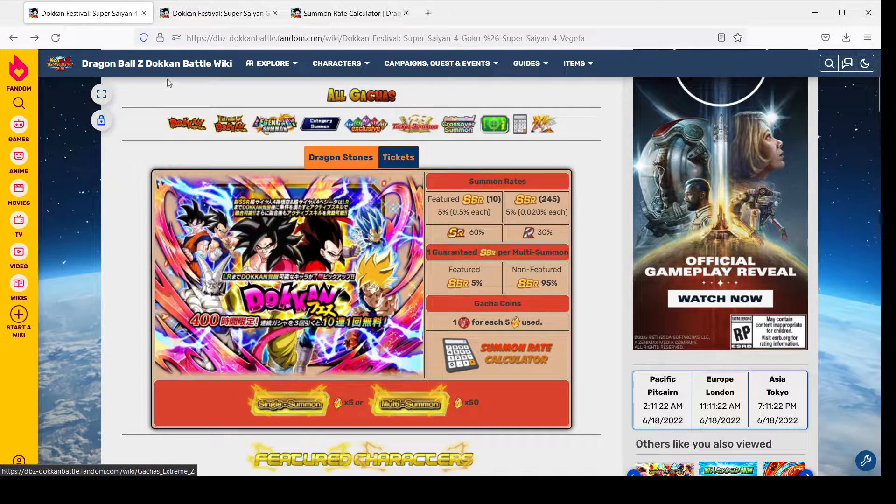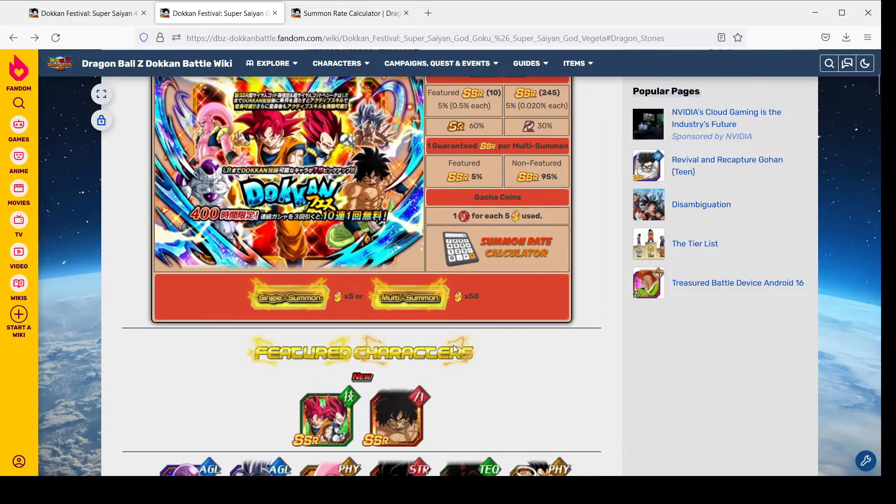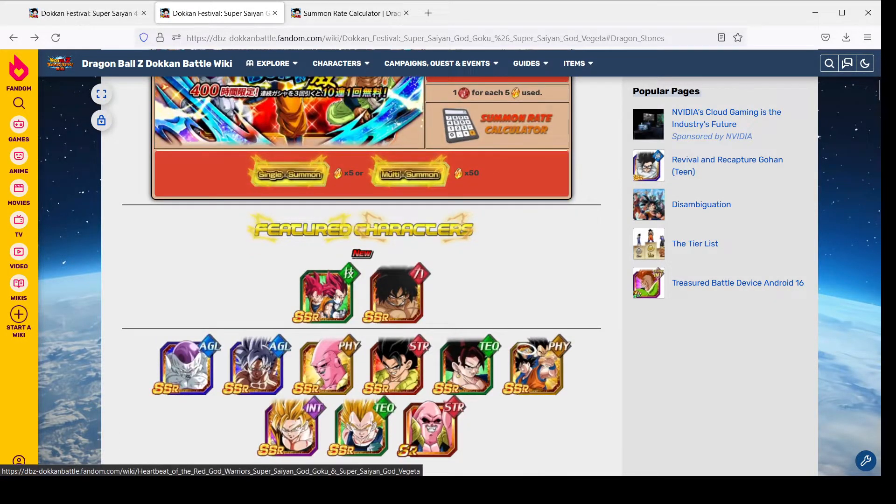Now let's talk about the other banner, the Dokkan Festival LR Super Saiyan God Goku and Vegeta banner. Another 10 unit banner with the gods as the new unit and an SDR Broly banner unit. They're alright — I wouldn't go out of your way to get them, but if you pick them up they are a good pick up. You have the AGL Full Power Frieza from last year's Worldwide Downloads Celebration, the AGL UI Goku from the 6th Anniversary, the Fizz LR Buu Tanks and Buu Han, the 5th year LRs in the Goku and the Vegito Blue, the Fizz Gogeta, and the Int and Tech Super Saiyan 2 Goku and Vegeta, who are long overdue for an easy A. All good units.